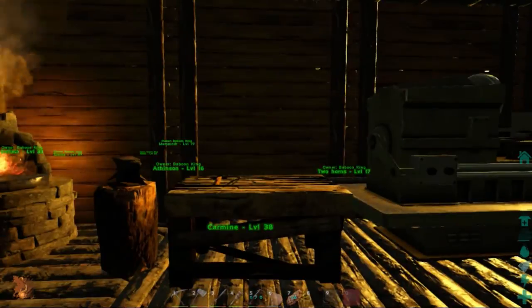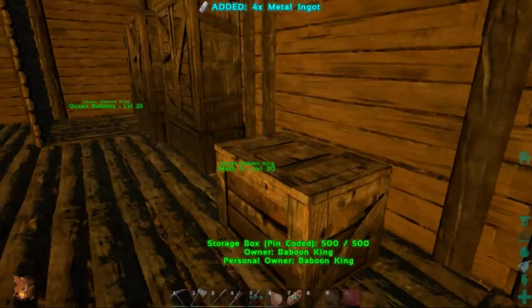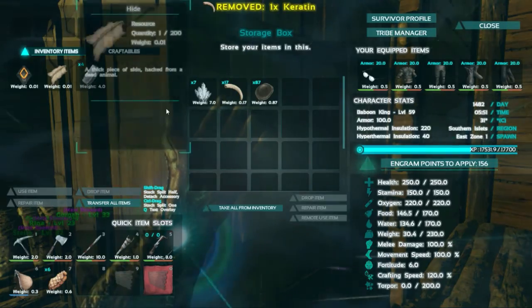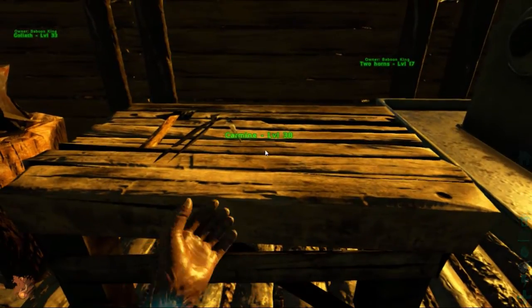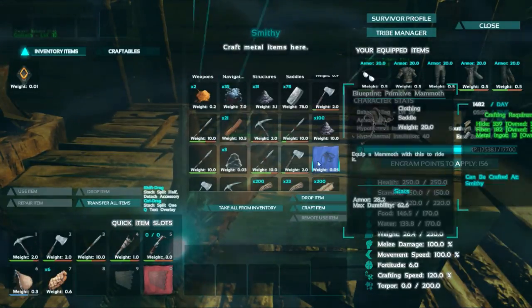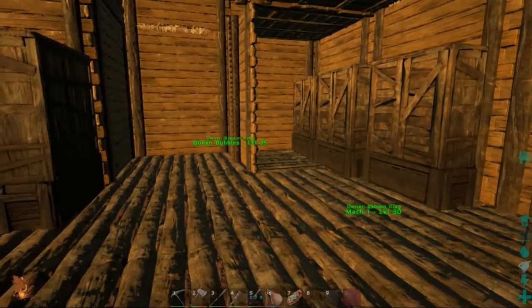We're gonna ride the mammoth around a little bit and enjoy ourselves. I also made a Cardinal saddle, which is pretty awesome. Let's go ahead and put these things back over here. We're using the blueprints for the mammoth saddle, so let's go ahead and craft the item - and that is crafting.